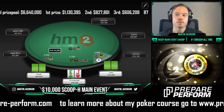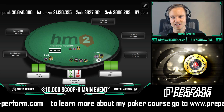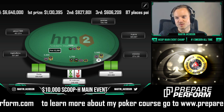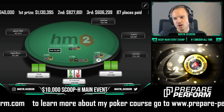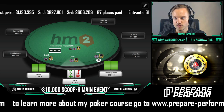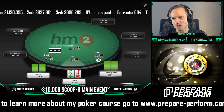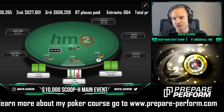There's no reason to bloat the pot out of position at this stack depth versus an uncapped, undefined range. Calling also keeps a lot of the big blind's kings and jacks in the range. If we raise, we fold out a lot of worse kings and jacks. So I just prefer to take the low-variance route — it's nice to get value from jack-ten suited or similar hands, but there's more merit to keeping the pot small.